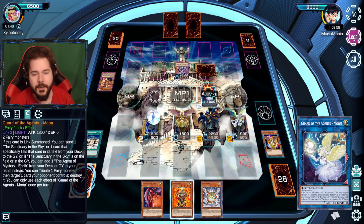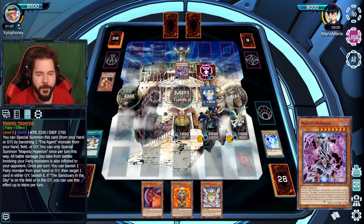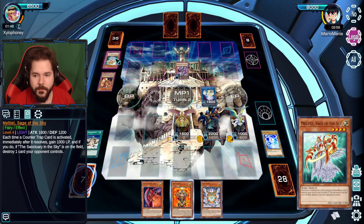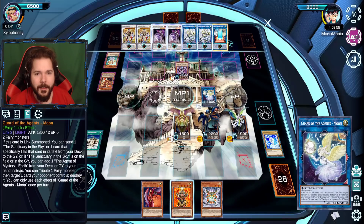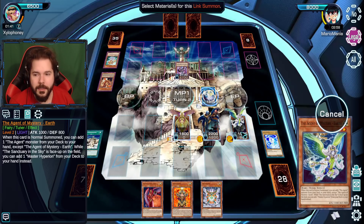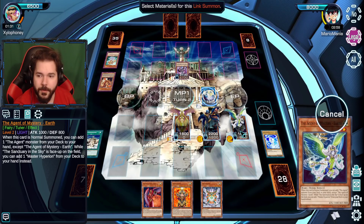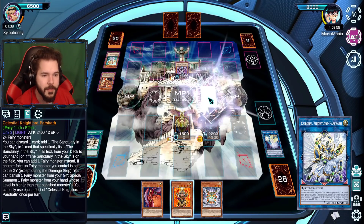We should use Moon first because I still have plenty of material. Activate, get rid of Mystic Shine Ball. That wasn't going to do anything anyway. Let's get ourselves Parshath out here — everyone's kind of done their job. Venus very much did her job. We can just stack damage and go for the OTK here. Out comes Parshath. If that applies, you can add a fairy monster instead — though I have to discard, which is no fun. We'll get rid of Nova Summoner.